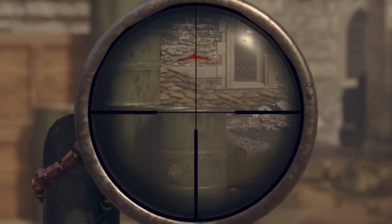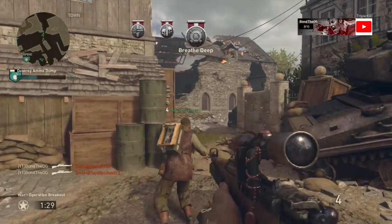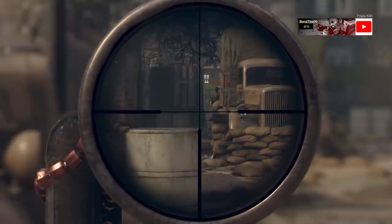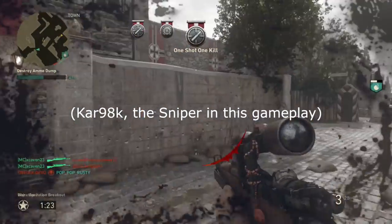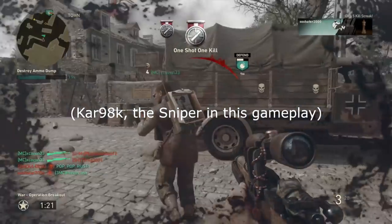If you do want to spray, you could choose the semi-auto. And if you usually get a hit marker or don't get the first shot correct, then the Karabiner is probably the one you want to stick with. I'm going to be showing the Kar98, which is the one you get after you prestige your division.